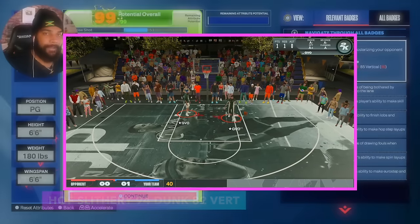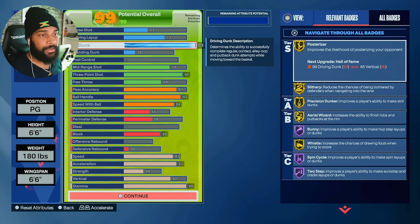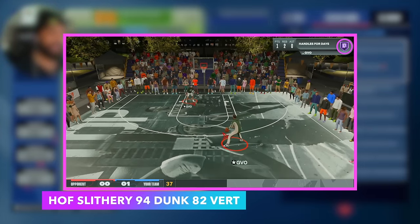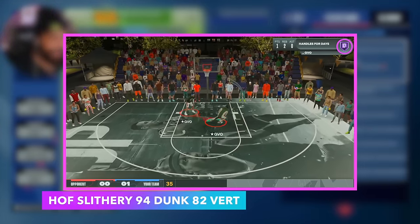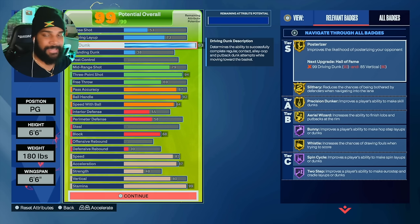I'm going to be honest with you — I had two controllers and I was standing in the paint close to where I think maybe it'll make a difference. It did not make a difference. Gold and Hall of Fame felt the same. If they were at the same spot and you activated the dunk meter at the same spot, it gave you the same green window every single time. It did not make them register differently just because you have Hall of Fame Slithery. For some reason, it was not working, and I'm somebody that knows how to dunk meter.